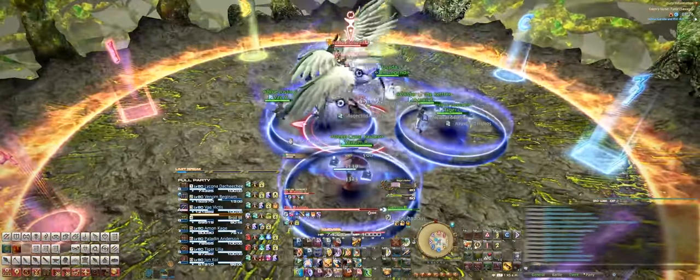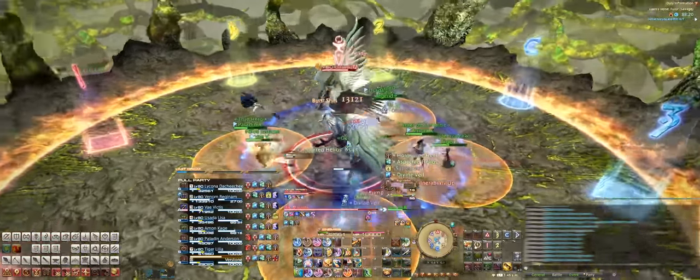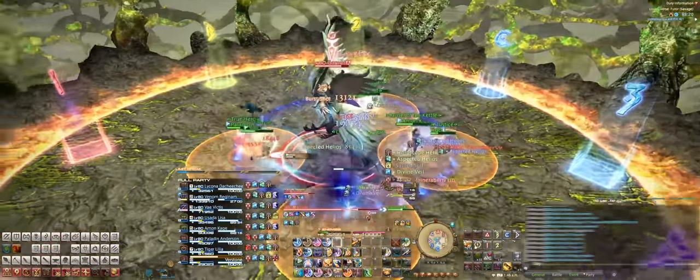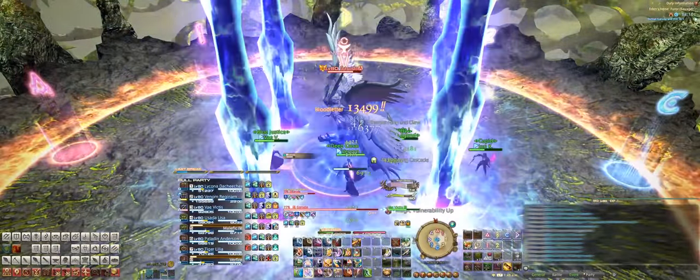Right after that, the people with the tethers will get a two-person enumeration around them, so stack with your partner around Garuda. After the enumeration resolves, it'll place down a small orange AoE. Just dodge accordingly and be aware of where you and your group are placing down your AoEs.